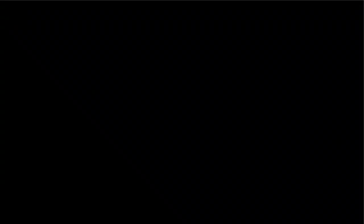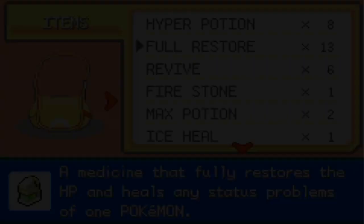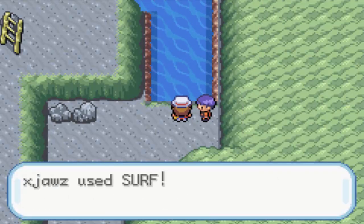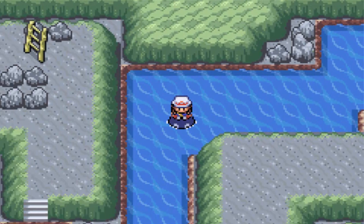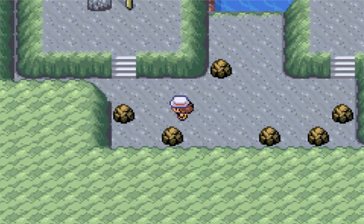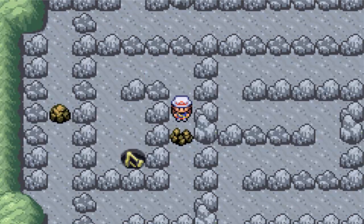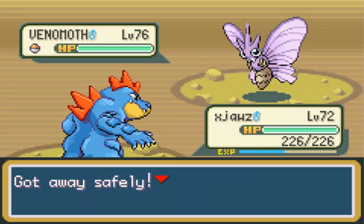Going to Full Restore everything because my Pokemon like to eat those Full Restores more than Hyper Potions — that's why they cost like twice as much. Keeping out Metagross and giving a Hyper Potion to Banana — she doesn't deserve a Full Restore, just a Hyper Potion. We're gonna surf on the water on X-Jaws with that repel going on, so we should be chill. Going all the way over here — we need Rock Smash but I have it because I'm a champion.